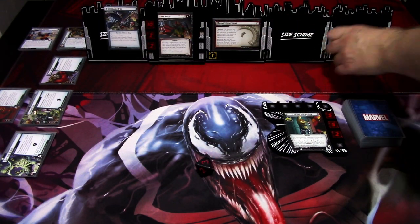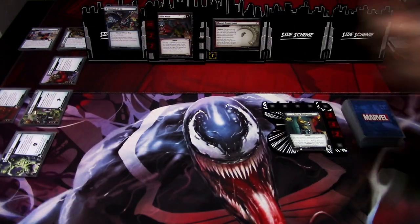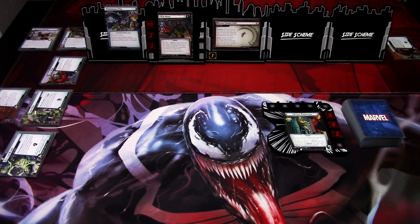And of course I am using the new Standard 2 encounter set that replaces the standard modular sets. As we are playing on standard difficulty, I am not using the Expert 2 modular set this time, but probably in the future. Flash Thompson's obligation is already shuffled in. So we are basically ready to start — setup is done.